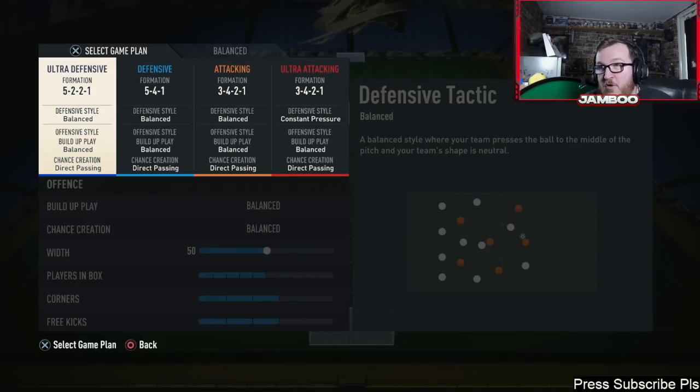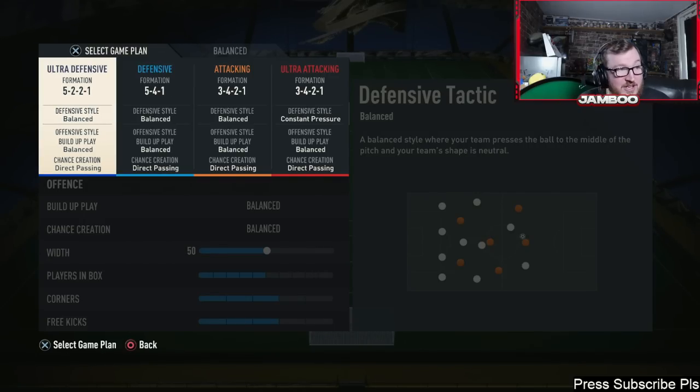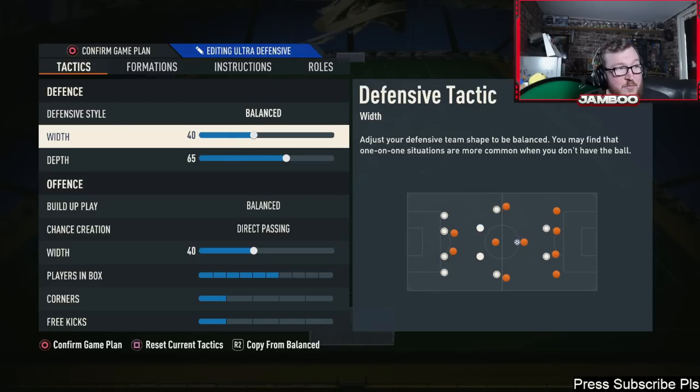The first formation we're going to be looking at is the 5-2-2-1. This is a beast formation — it's not what most people consider the meta meta, that would go to the 5-4-1, but this is very good. Remember to stay around for the instructions because they're super important to how these formations actually work.